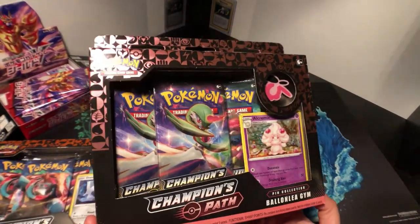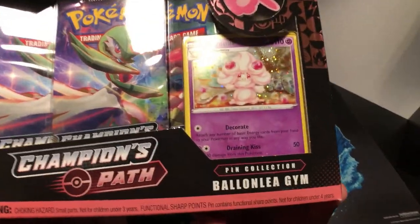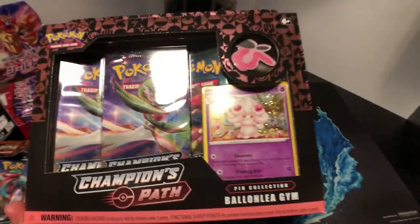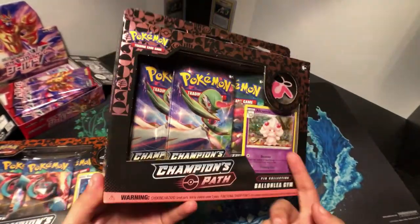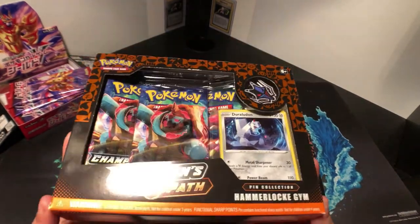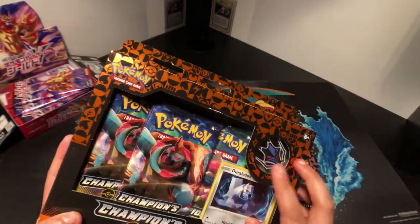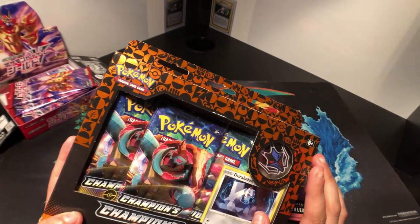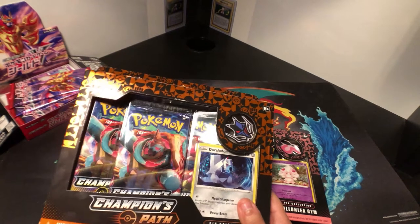Back with some Champion's Path. This time we have the Ballonlea Gym with the gym badge and the promo card. And then we have Hammerlock Gym with Raihan's emblem and his Duraludon.